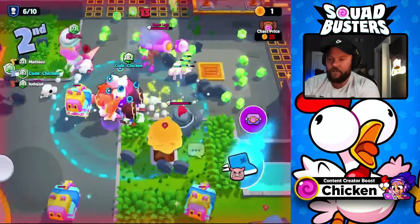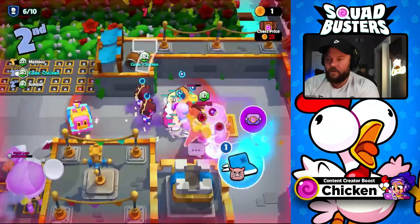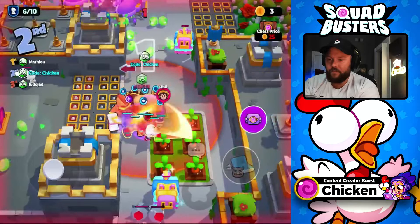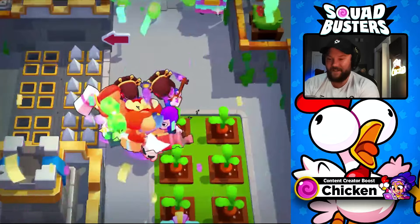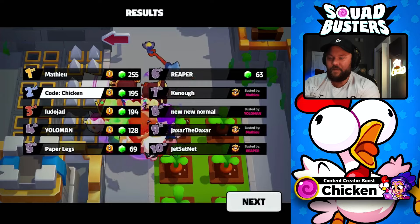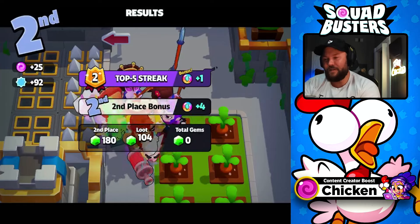We're going to lose a lot of gems here, but let's see if we can get this barbarian down. He's got 87 gems — if we can take him, we'll be sitting pretty. The spikes might help us here. Are you kidding me? I think he killed me too. 255 — we would have got first place with two or three more seconds there. But that's the fun with Squad Busters: you never know.